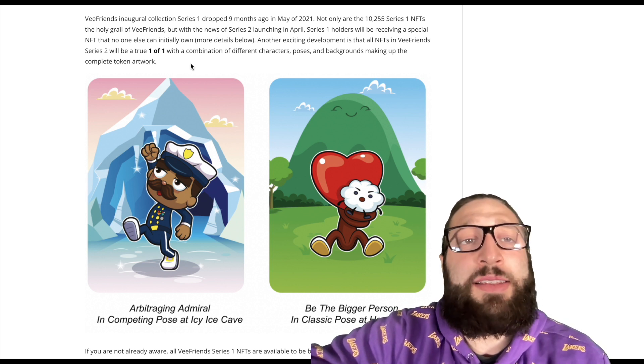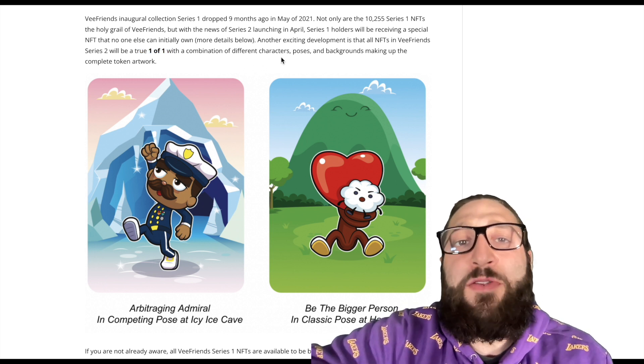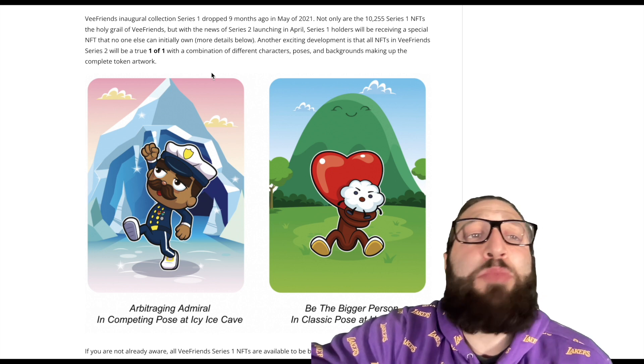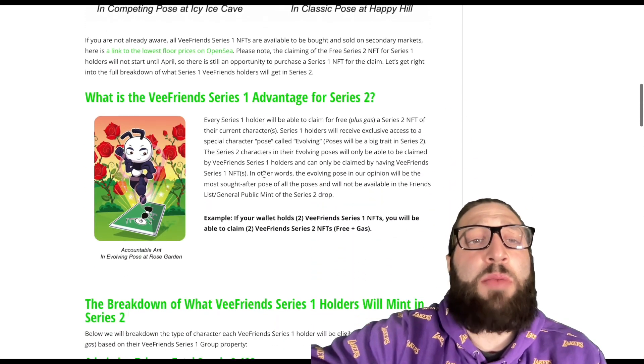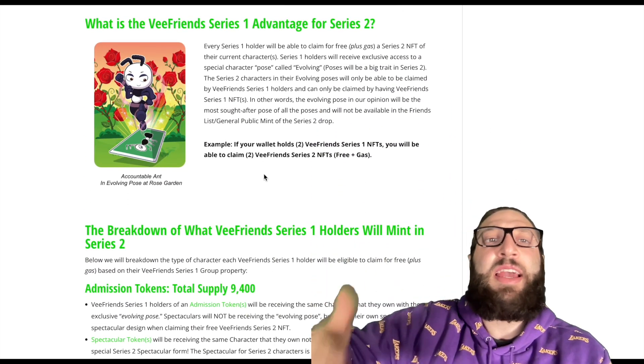First of all, they are true one-of-ones because they're composed of different characters, poses, and backgrounds making up the complete token artwork. So you can get yourself a rare that can fetch you a lot of Ethereum — just like how we saw the ogres going on Book Games for 50, 60, 70 Ethereum. Just crazy, life-changing money.